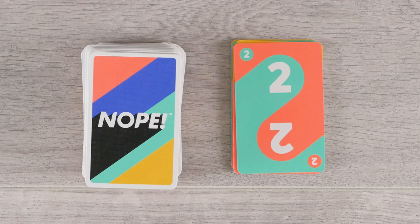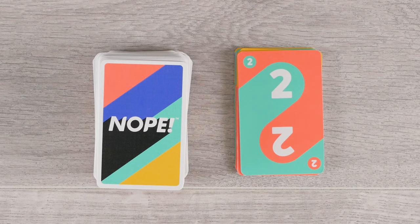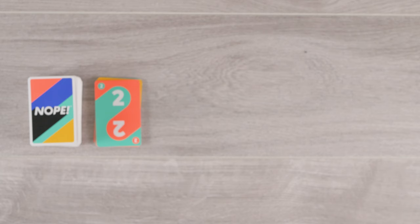Look at the card on top of the discard pile and assess whether or not you have to discard any cards. The number on the card tells you how many cards you must discard: 1, 2, or 3. The numbers do not mean anything else in this game. The colors on the card tell you what color cards you must discard. Some have one color, some have two, and some have all four colors.